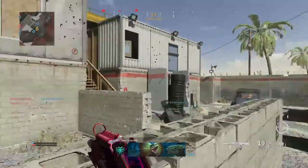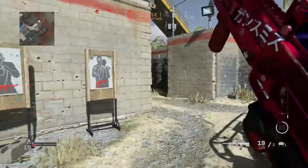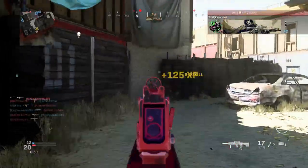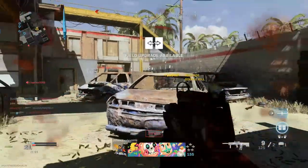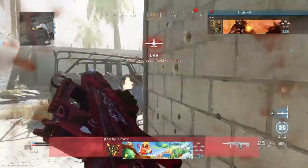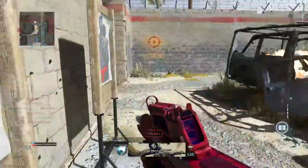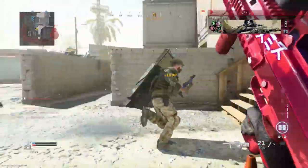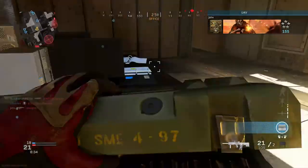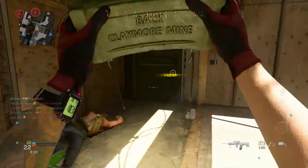Honestly, the Odin was a lot better with these attachments than I expected. I thought the recoil was going to be super hard to control and the gun would just be unusable, but in reality — nope. We got more people right here. I'm about to hide because we're losing and I want to get a chopper gunner so we can make a comeback. Everything is going crazy.